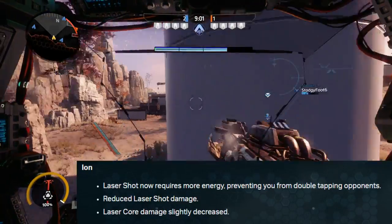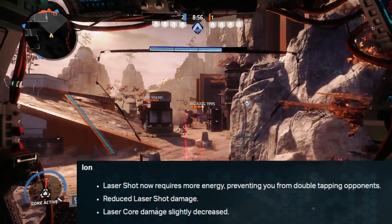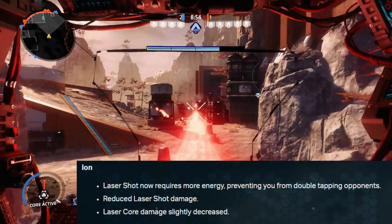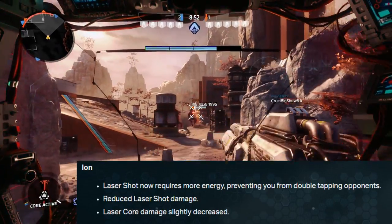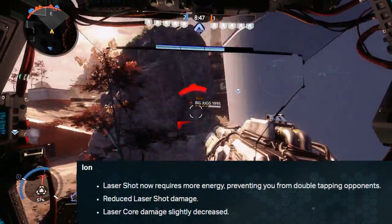Here are the patch notes for what has changed about Ion. It reads: laser shot now requires more energy, preventing you from double tapping opponents. There is also reduced laser shot damage, and the laser core damage was slightly reduced.